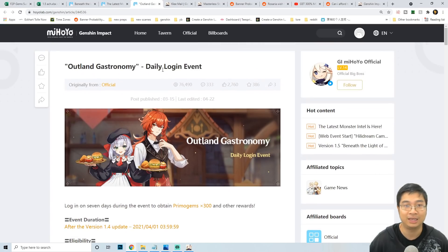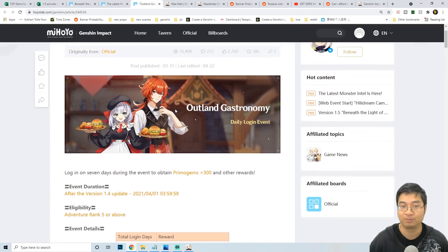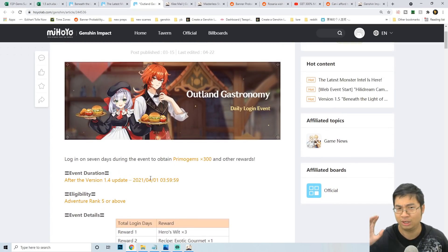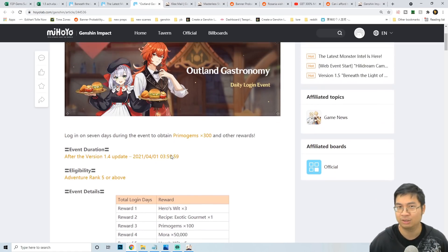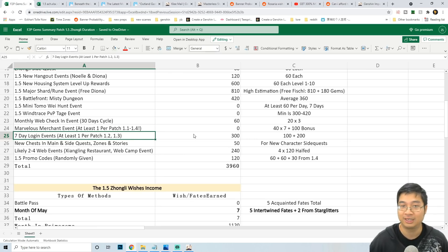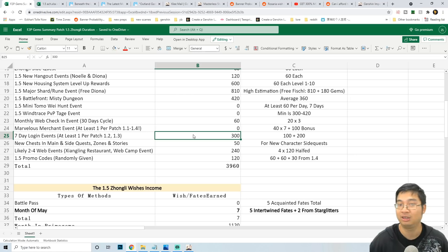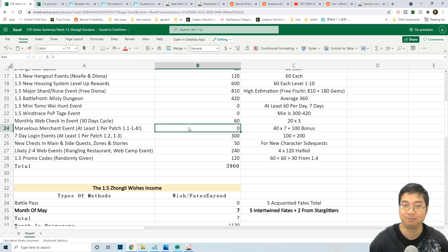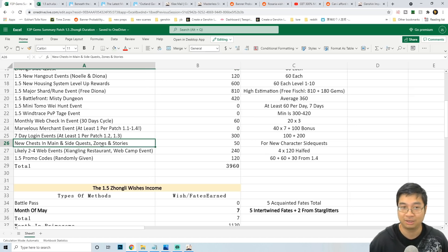Looking at the previous notes with dates for the patch 1.4 login event, that event happened after the 1.4 update and wasn't heavily introduced in the livestream either. I'm thinking there will be at least one login event per patch. Usually for the first half of the patch we have a live login event, and for the second half we have the miscellaneous box purchase event. Those events come in different halves — so that's 0 in the first half and 300 promo gems from the login event in the second half.